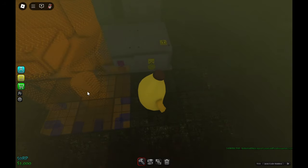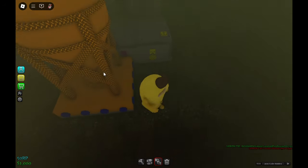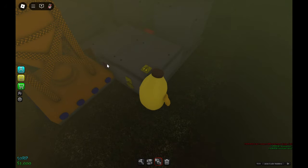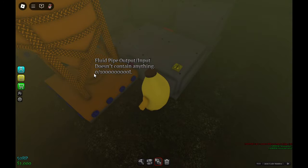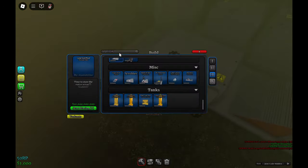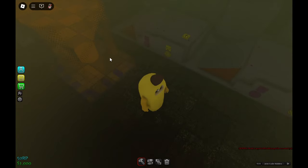I'll give each of them their own pump. You could, as I said, use filtered water, which makes it more efficient. I keep forgetting there's two different ones — I need to use the fluid storage here.